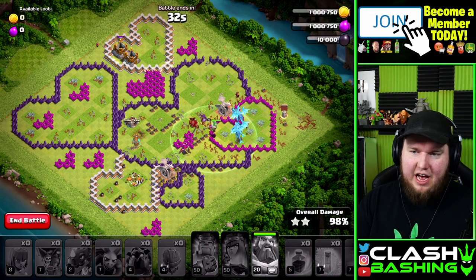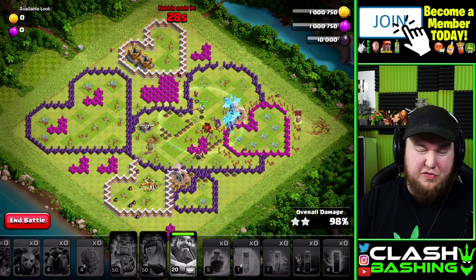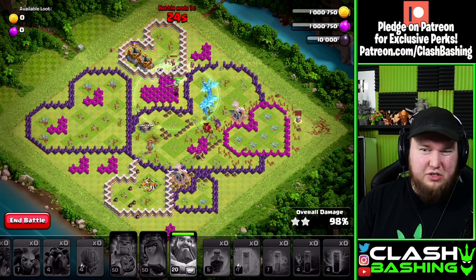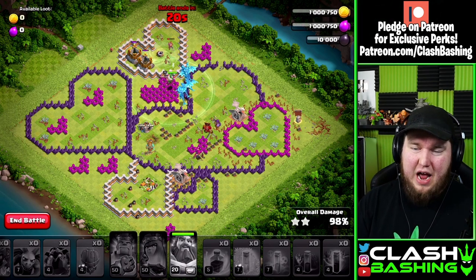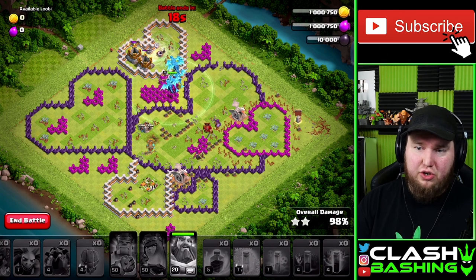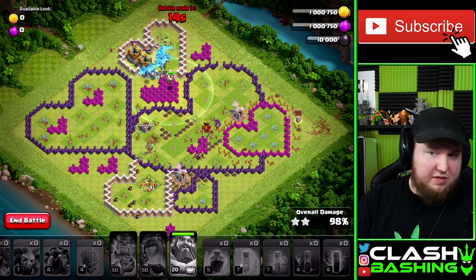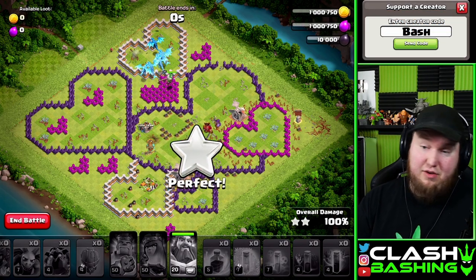This is how I've been beating the challenge. With the bat spell, you can use it early on the eagle, but I feel like the queen does good on the eagle by herself. You can use the bat spell on the singles down here at the bottom compartment, but I kind of like throwing it in to help shield the electro dragons just a little bit extra. Make sure your warden ability is decent just to catch some of those air bombs and you'll be fine.